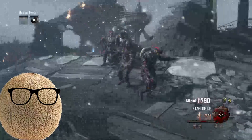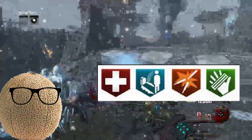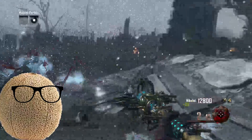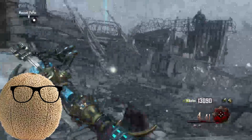Now that we went through that headache's worth of information, there's an easy way to remember what perks you should get. Just get the same four every time until you feel comfortable getting other ones. A good rule of thumb is to get Jug and Quick Revive as your first two perks, because those really help your chances of survival — one gives you an extra life and the other doubles your health.